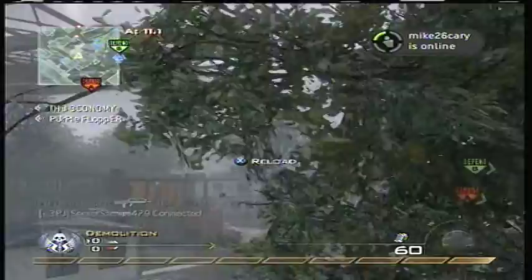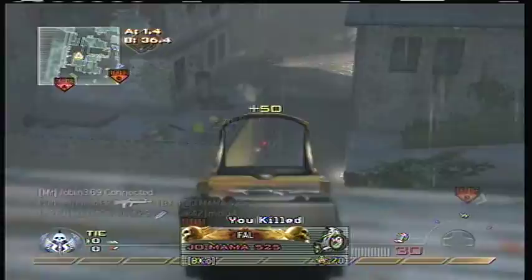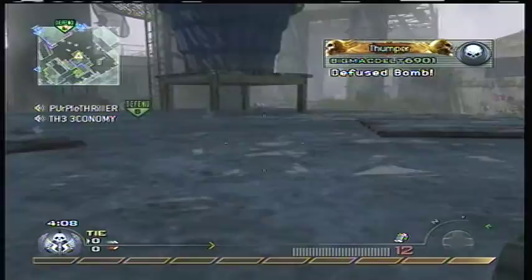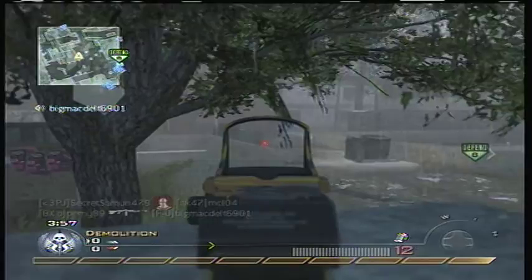Right here I'm just trying to spawn camp them a little bit. Underpass is a map I'm really starting to like for nukes, because there are a lot of spots to hide. You can stay up here and watch them come from their spawn by A, or stay over there and watch them by B. You can camp out a bomb site to help your team. It can be frustrating at first if you don't have a feel for it, but I've figured out a system that works.